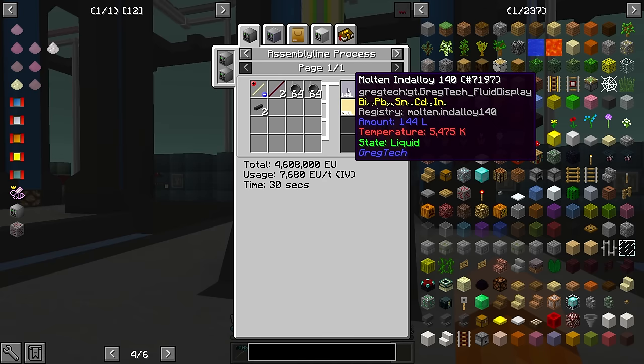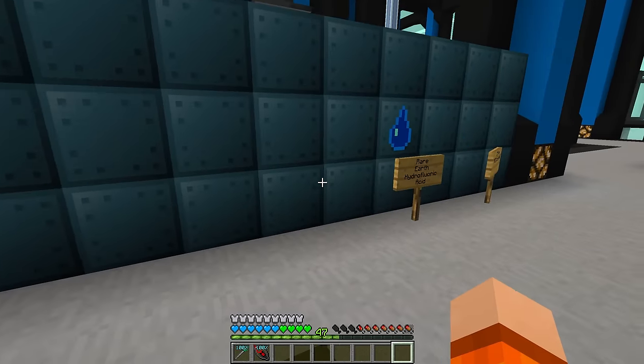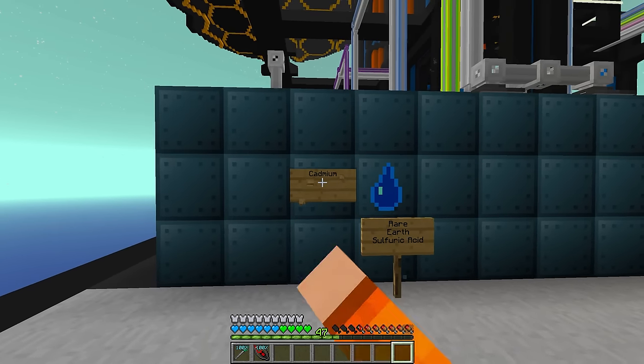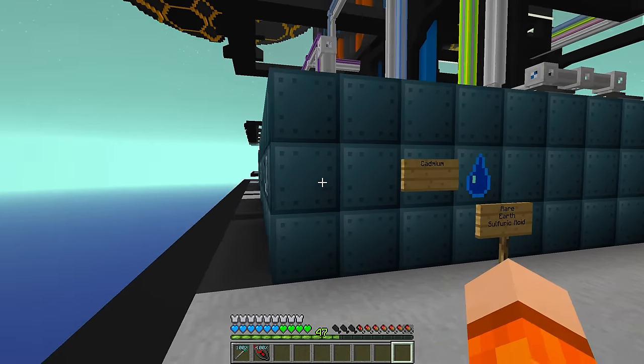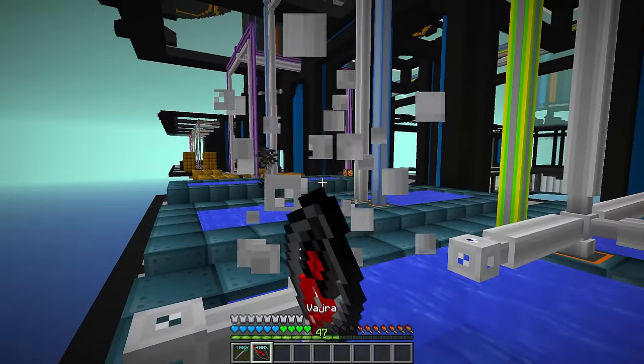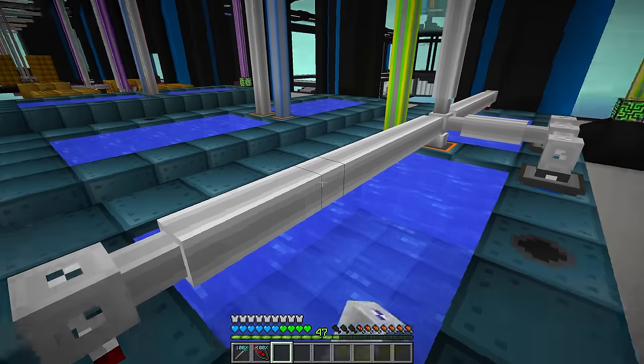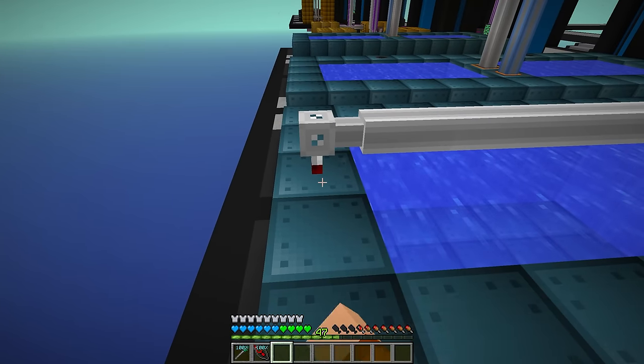One of the other things we need is a molten alloy called Indoloy 140. This is where cadmium comes into play. There are a couple of different ways to get cadmium, but I found the best way is just to use Rare Earth 1. Indoloy 140 is made inside the alloy blast smelter.